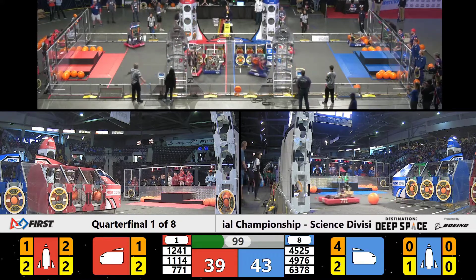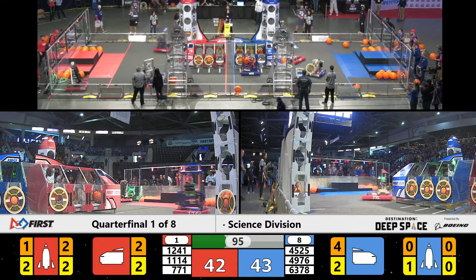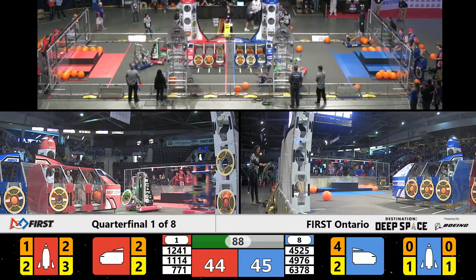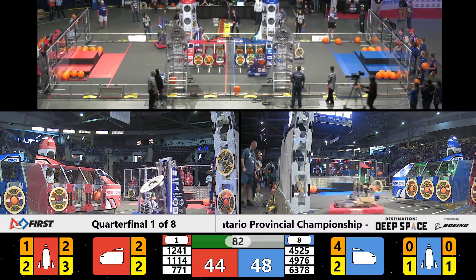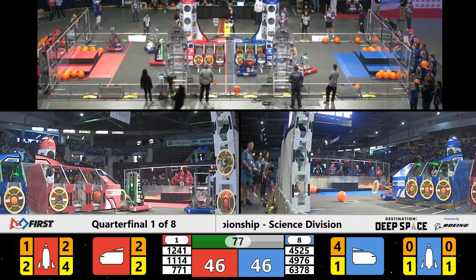Red Alliance 39, Blue Alliance 43. And we've got a very offensive, defensive game happening — a little bump and grind and a bump and run. 63-78 coming back and they are in that loading zone. They're going to pick up a cargo pod, and they walk — back away, I should say — with one of our hatch panels, and they're trying to put that on.